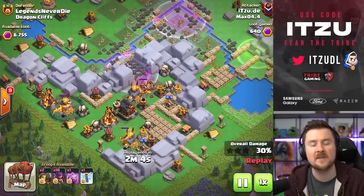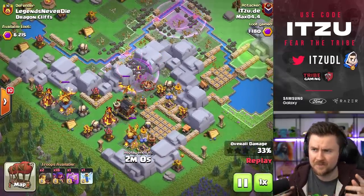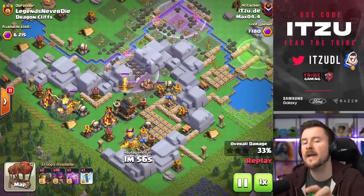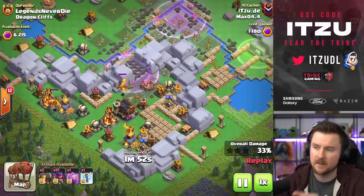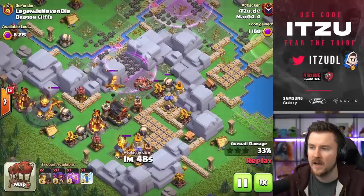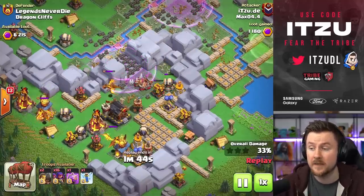It's just a reminder that there's more spells than just the graveyard or the rage in the game. With the jump, you can really come from angles which the defender is not typically expecting. Max is just keep trying to push into this base, taking down defenses and buildings in general left and right.